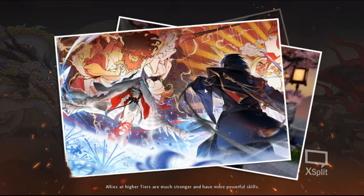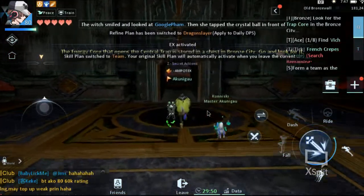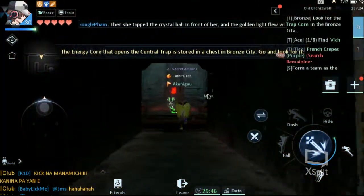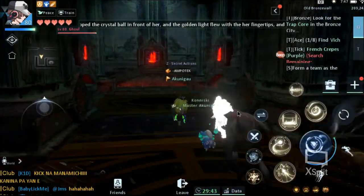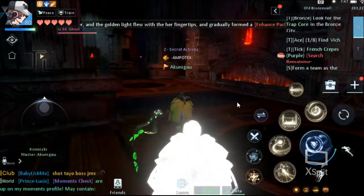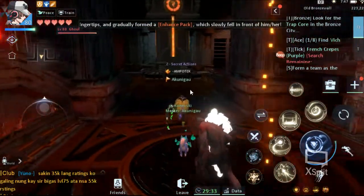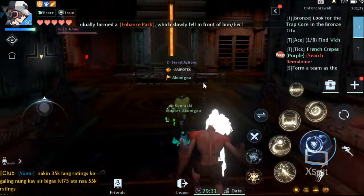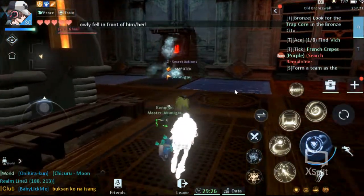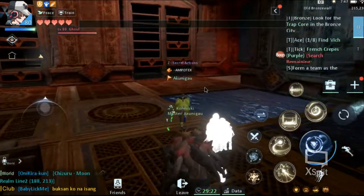We are going to challenge the Bronze Level 1. For the first map, once you enter, our main objective is to look for the core hidden within the three chests available on this map. We have three chests located here. For now we are heading towards the one on the upper left corner.